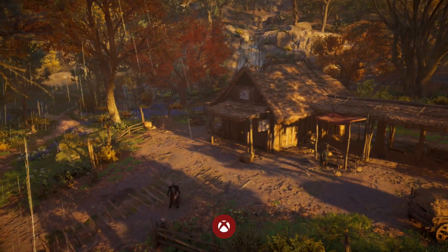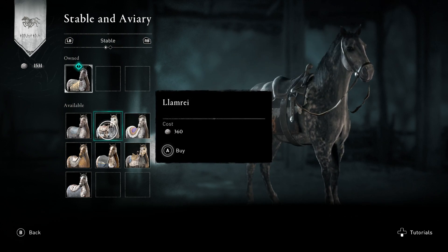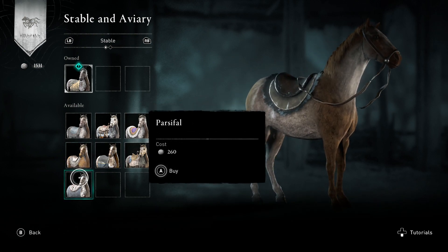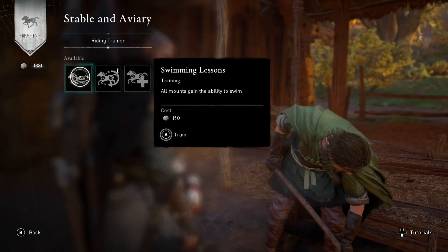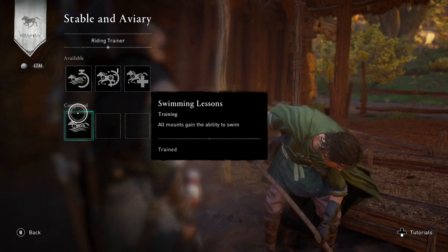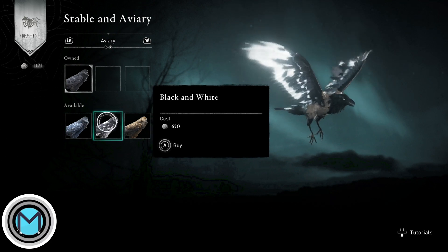Next, build the Stable and Aviary, where you can upgrade your existing mount or get a brand new horse or Raven. You can upgrade them for better stamina, higher health, and even teach your horse to swim. These are all upgradable depending on how many levels you invest in each skill. Personally, I've focused on level 1 stamina, level 1 health, and level 1 swimming since I don't use my mount in dangerous situations that often and want to save silver for more important things later.